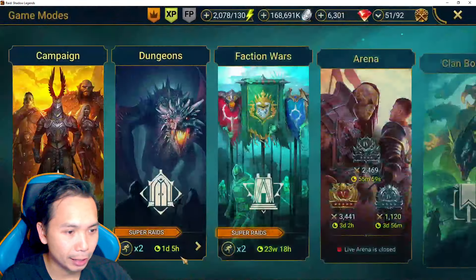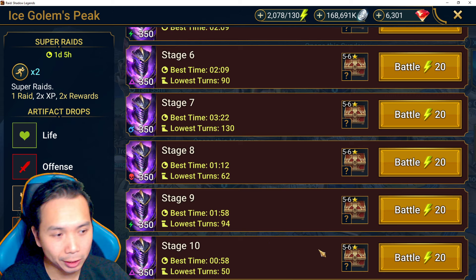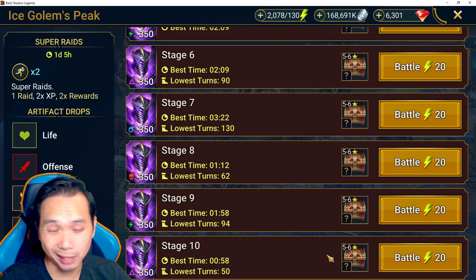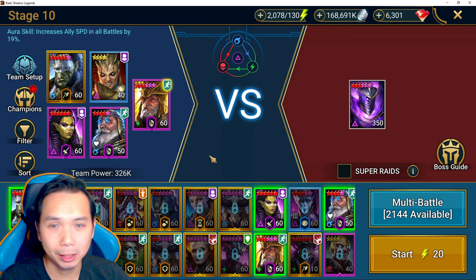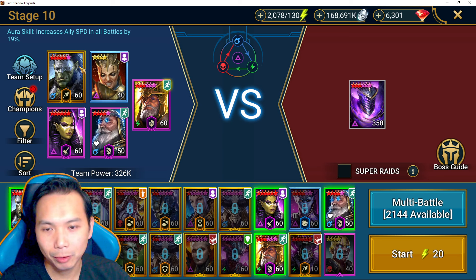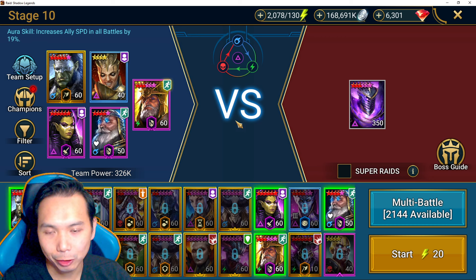I'm going to jump into the team right now. There is an Ice Golem tournament going on — that's why I'm covering this. I am on my clanmate Moose's account; he has this team built. I actually don't have this exact team on my account yet — I use a slightly different team with Ghostborn and usually farm food on stage 9 with a solo Artak. But he has an Ice Golem Hard 10 team ready to go.